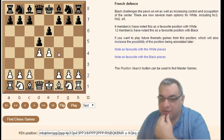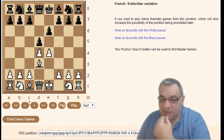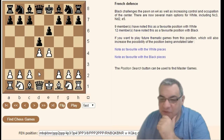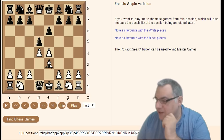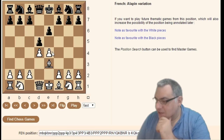After d5, which is the standard way to attack the e4 pawn, Bishop d3 is a bit unusual — this is the Lettre variation. Alapin makes his name again with Bishop e3. You might know the Alapin variation in the Sicilian Defense; here Bishop e3 looks a bit odd — it's gambiting that pawn.